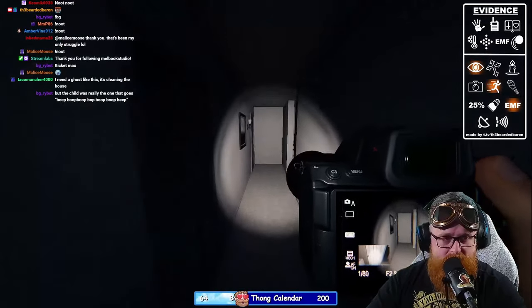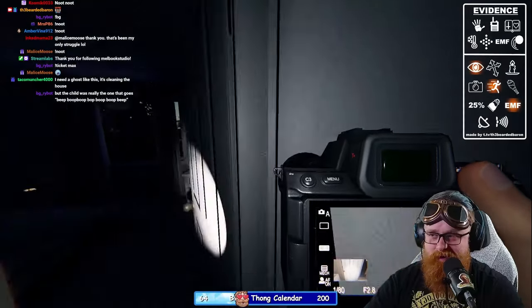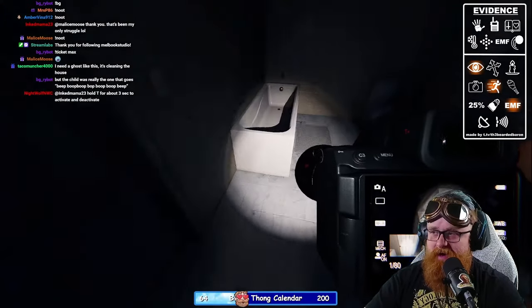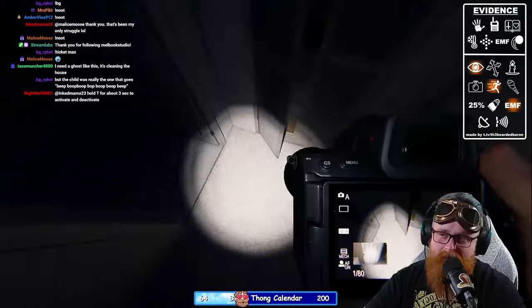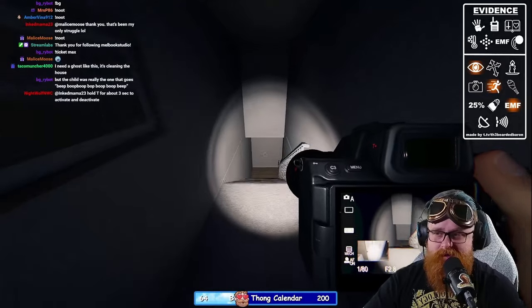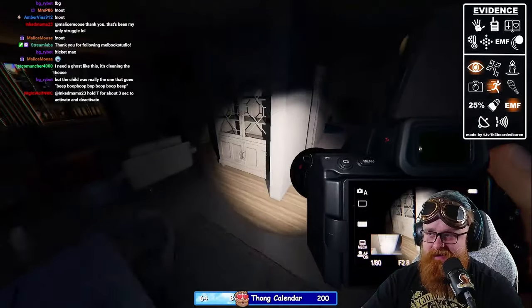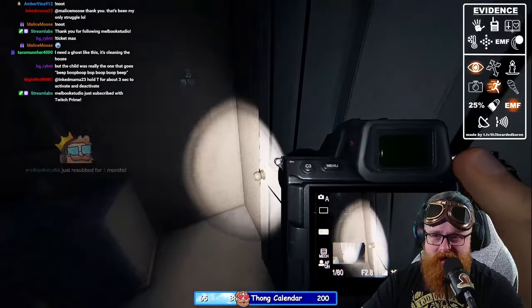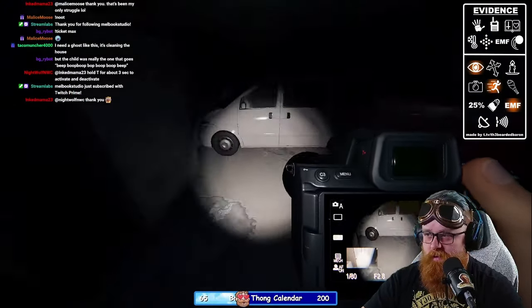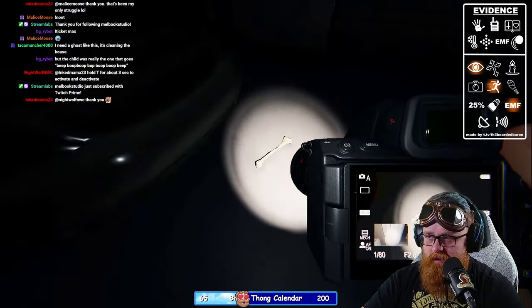I'm going to grab the camera and find the bone. The tier three camera is really useful because it has the fastest refresh rate for taking photos — super fast compared to others. Apart from that they all basically work the same. The tier three flashlight is going to give you the most amount of light possible. Here's the bone — we got the power on, nice.